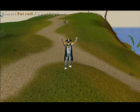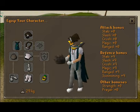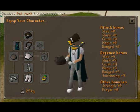Next glitch: the pet rock. You're not even holding it — it's slightly on top of your right hand.